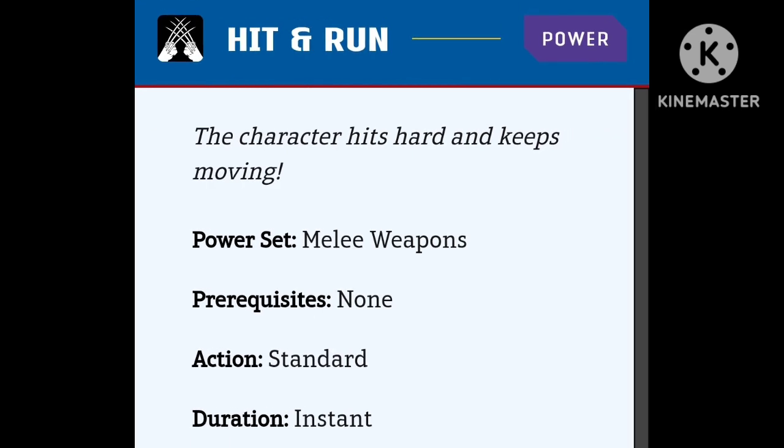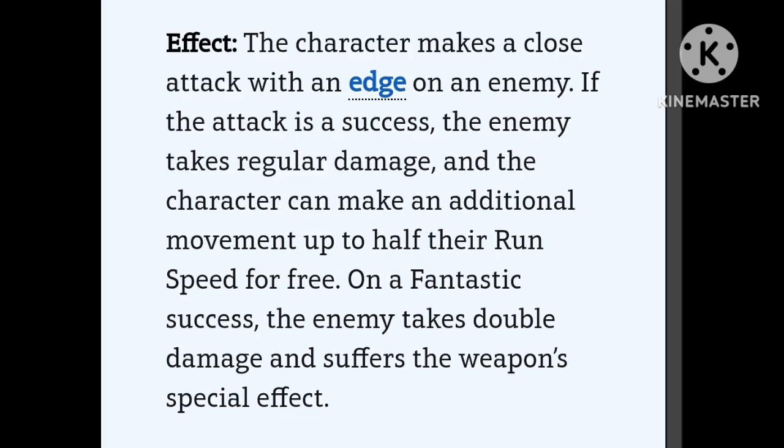Hit and Run — very simple, no prerequisites, standard action, instant duration. Two extremely great things with this power: one, it gives you an edge on your attack; and second, if it's a success, you can make an additional movement up to half your run speed for free. So you get free movement and an edge on your attack. On a fantastic success they take double damage and suffer the weapon's special effect.